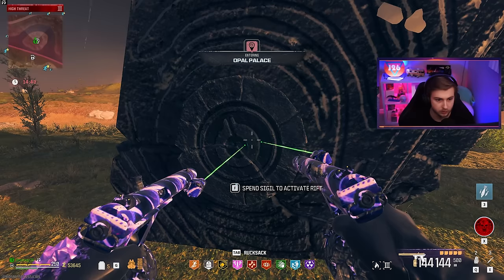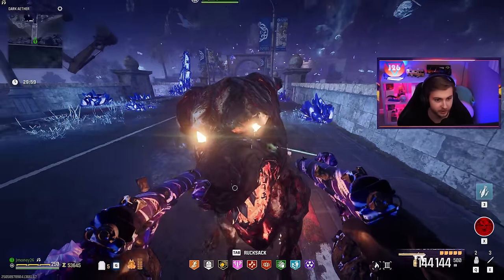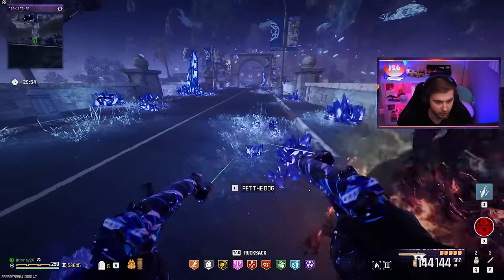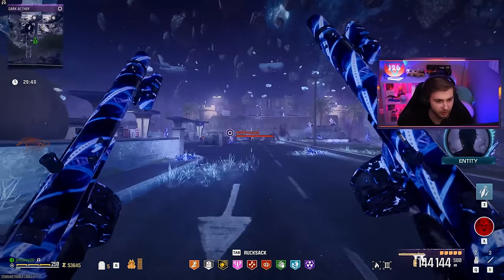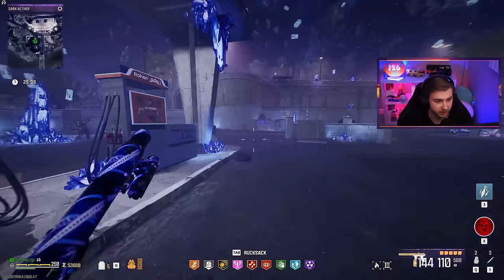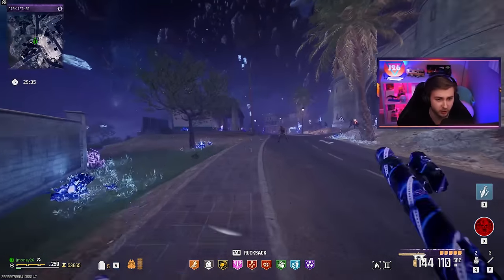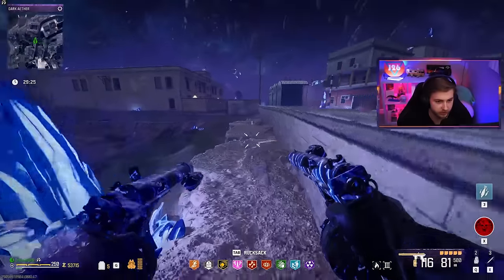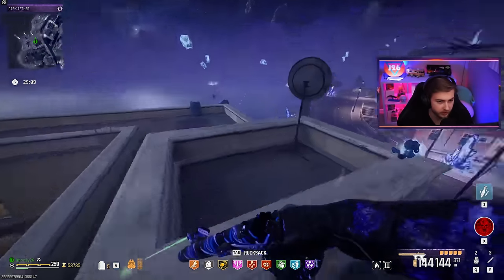Dark Aether, here we come. Let's toss this bad boy in there. My dog's back — what's up, it's Chubba! What a nice greeting. This trip to the Dark Aether is less about testing these weapons and more about trying to get some good loot. Because last time I came to the Dark Aether, after I exfilled, most of the stuff just disappeared out of my backpack. I really need some more Elder Sigils or Dog Bone acquisitions, especially if they just respawn every time I go.